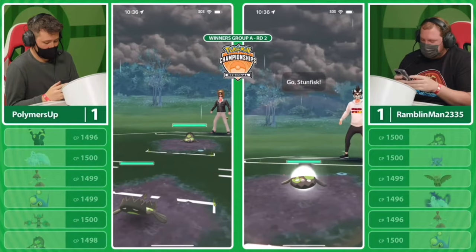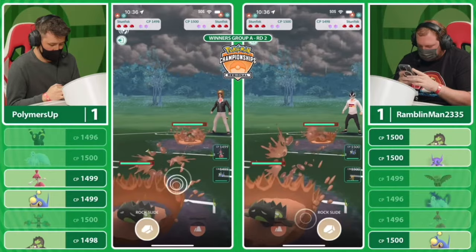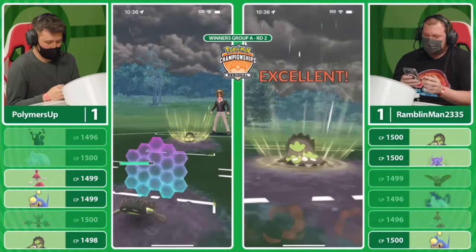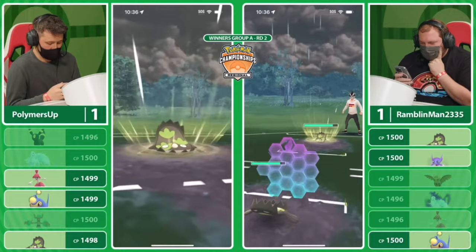Let's do a deeper dive into this specific matchup and what went wrong. We saw a few charge attack priority situations, especially in this mirror matchup. In this specific situation, we already know that Palmer's Up on the left — his Galarian Stunfisk — loses charge attack priority compared to Rambling Man's Galarian Stunfisk on the right. We find this out when they are both throwing Earthquake at the same exact time, and now both players know it's going to be Rambling Man's Stunfisk that wins CAP.